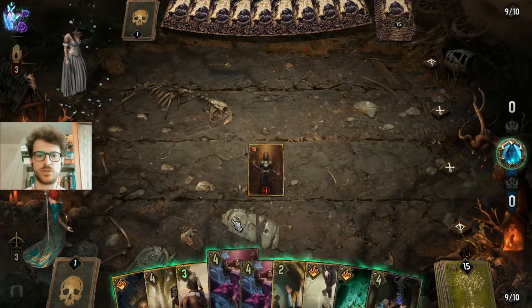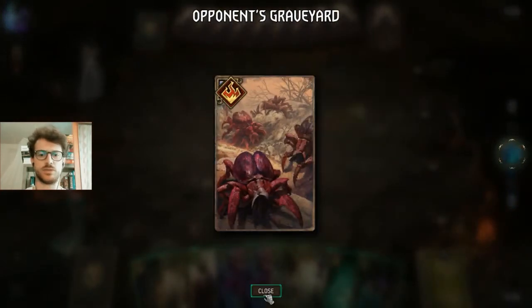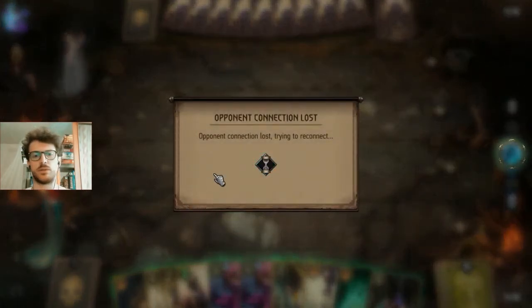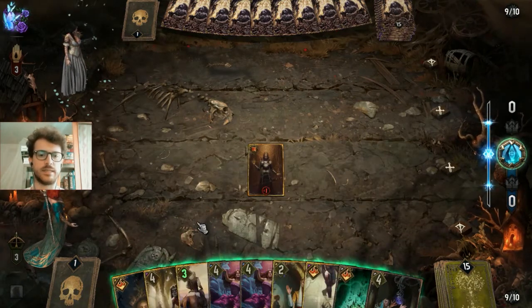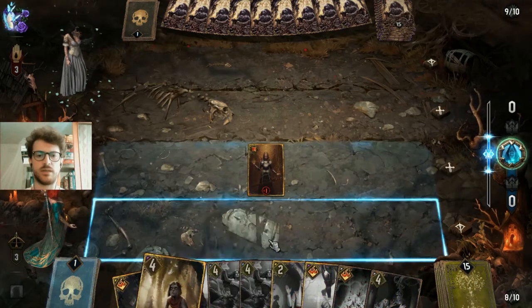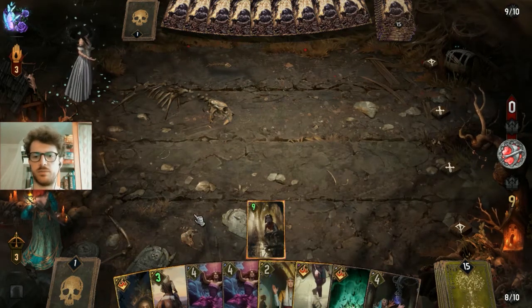I want to also play the Sorceress of Dolblatanna but I want another tick from the Sunset Wanderers. Maybe it's just Johnny. One of the Natural Selections is already here - I fear maybe the Striga and do the four damage automatically. There are two main possibilities: the Johnny or the Sorceress. Johnny could be very fine in the last round for the damage against all the engines he can put down, but I think I will just play the Johnny and then play the Sorceress of Dolblatanna from there.